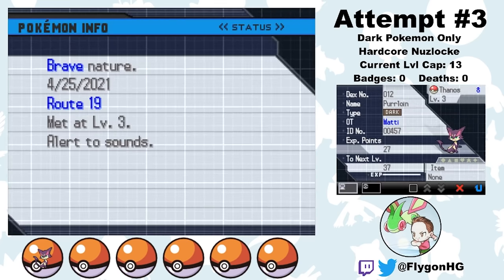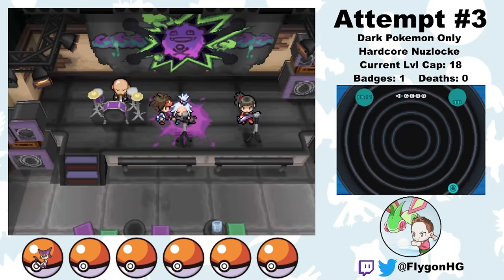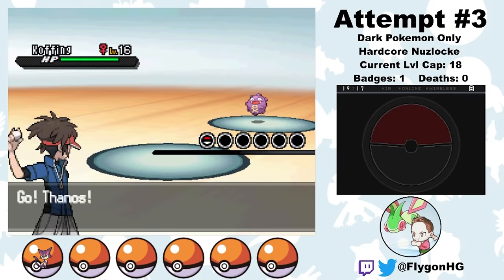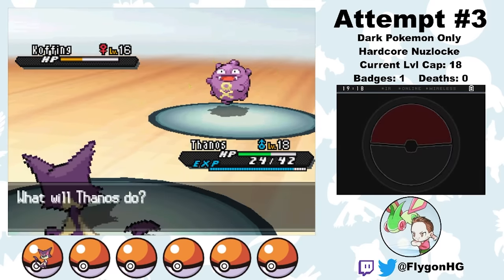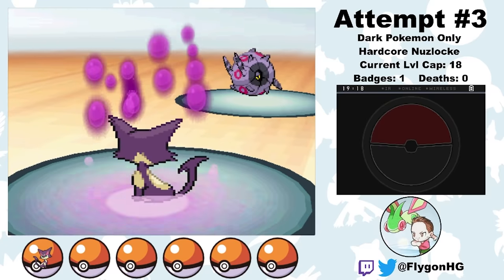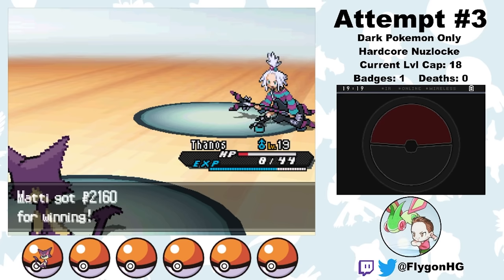This time I get a Brave Purrloin, which is actually pretty good since Thanos is so fast that the minus Speed isn't really a problem. I clinch another win against Cheren thanks to some good luck with Fury Swipes, and then I'm back to facing Roxie — but this time I have a strategy, and that strategy is to not lose, which was my mistake last time. Thanks to a Silk Scarf and some better stats, Roxie's Koffing goes down to two Returns. The Koffing gets a crit though, so I'm not looking great when Whirlipede comes out. But thanks to the Silk Scarf, Return is a two-hit kill. Had Whirlipede activated its Poison Point or crit with Venoshock again, I'd be dead — but it didn't, and that's badge number two.